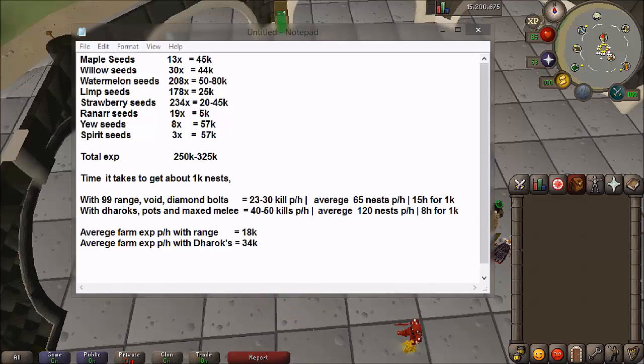This is actually not that bad — I expected it to be way less when I was counting my seeds. Of course it will vary depending on how lucky you are, and this is only an estimate from about 1,000 nests. If you were to open 10,000 nests it might be a huge difference — it could be way less or way more experience — but this is roughly an estimate based on 1,000 nests.